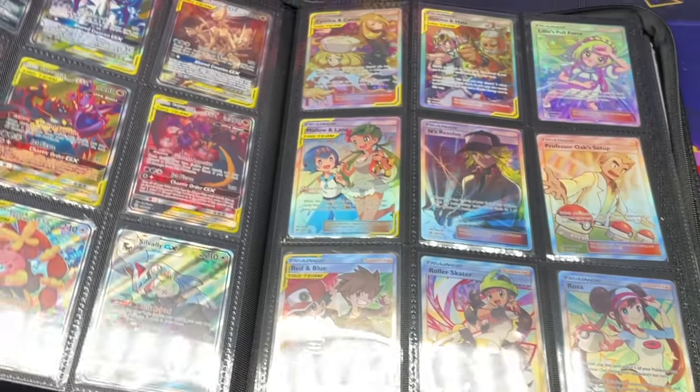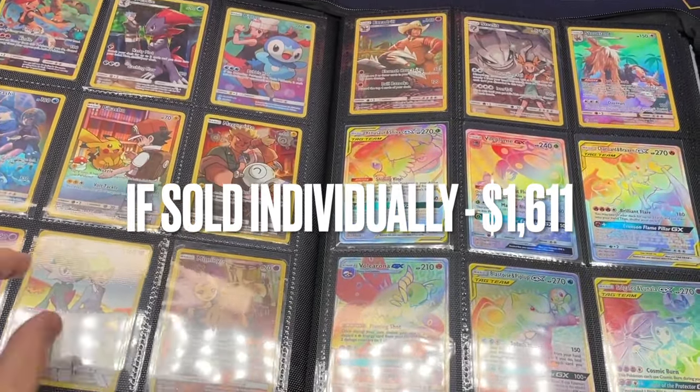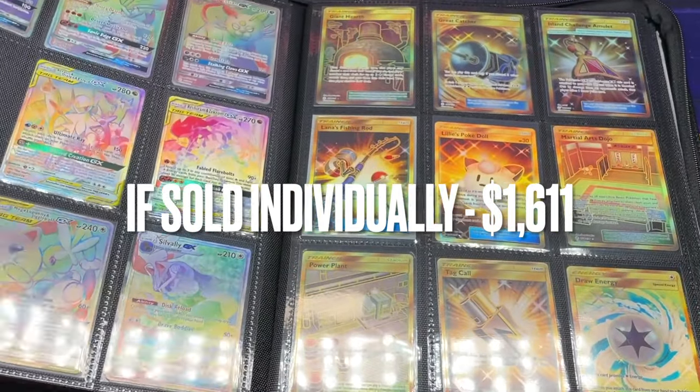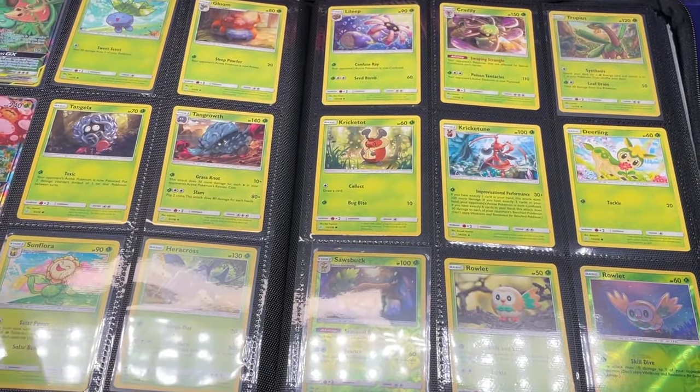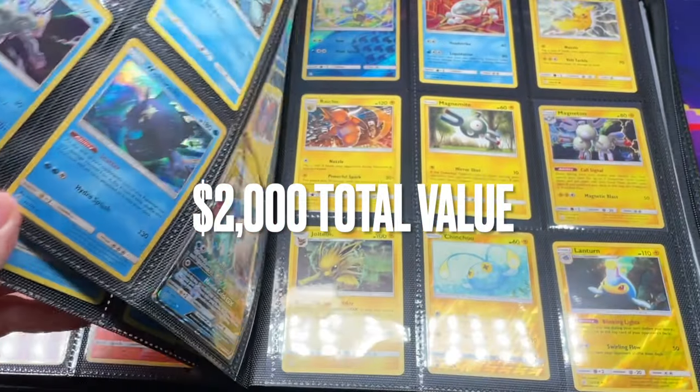Let me give you some hard numbers. If we were to sell every single card in the top upper echelon — GXs, trainer galleries, full art trainers, and hyper rares — it would all come out to about $1,611. Not that dissimilar from TCG. Adding commons brings in roughly another $500, which gives us about $2,000 total for argument's sake.